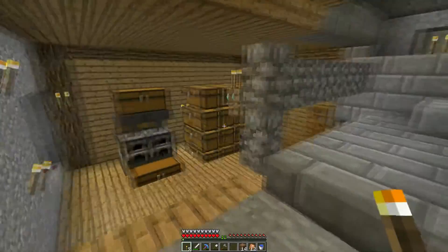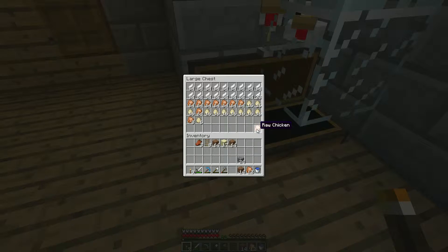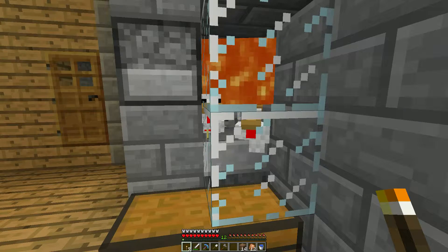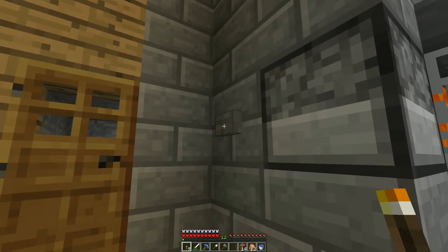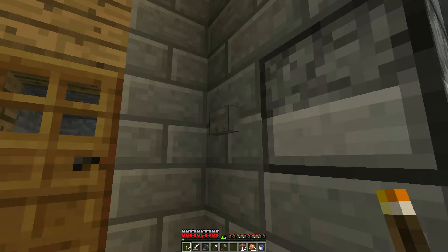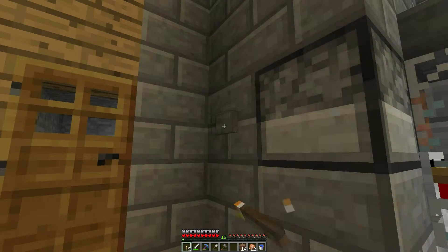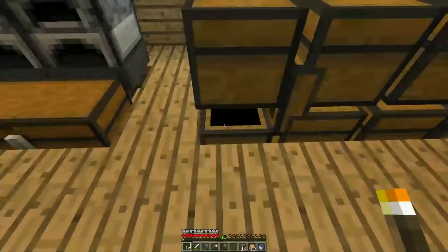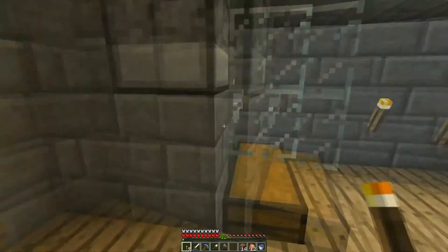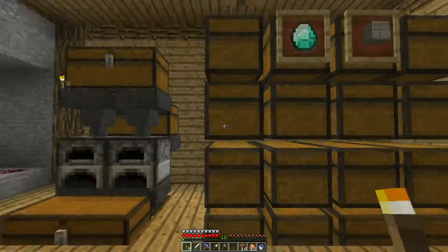One of the villagers over that way will trade me for raw chicken, which I thought was odd. My farm isn't necessarily working the right way right now anyways. I don't need eggs, but I'll leave this on — I have plenty of eggs over here. I'll let it back up with chicken eggs, make a bunch of chickens, kill them, and go trade with that butcher I saw.